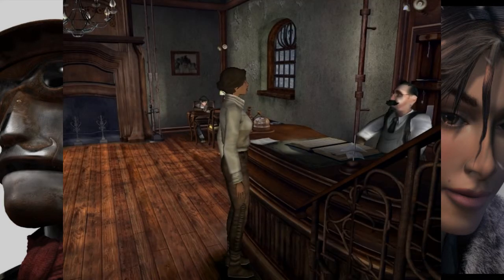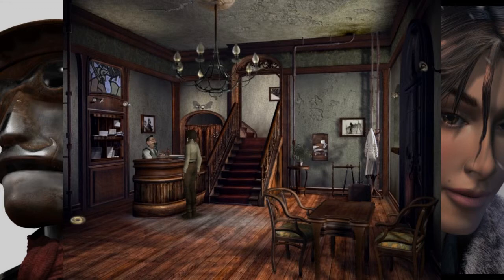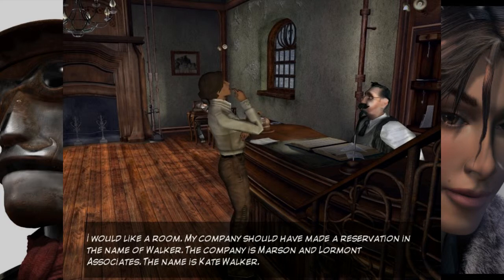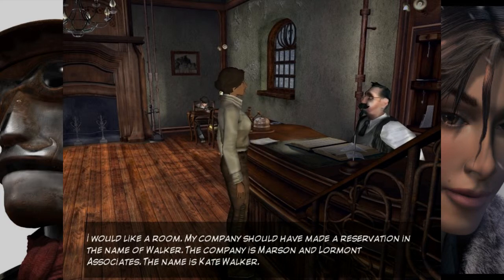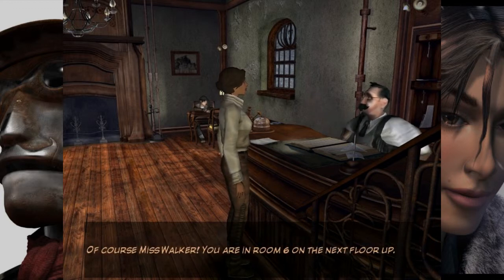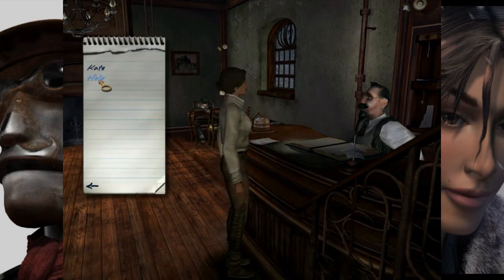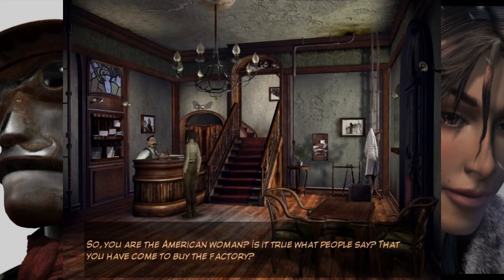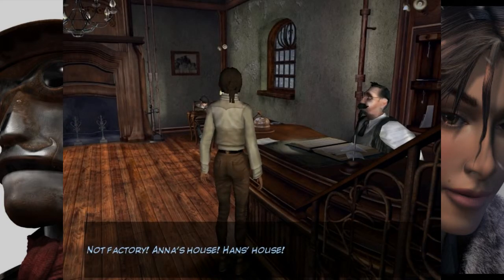Okay, I'm coming. Hello sir, what's up? Hi there, hello. The notebook is like a thing of dialogue options I can pick — that's gonna make this game harder. Cool. 'I would like a room; my company should have made a reservation in the name of Walker. The company is Marsen and Lormont Associates.' 'Of course, Miss Walker, you are in room six on the next floor up.' 'Thank you. Could you possibly take my luggage up please?'